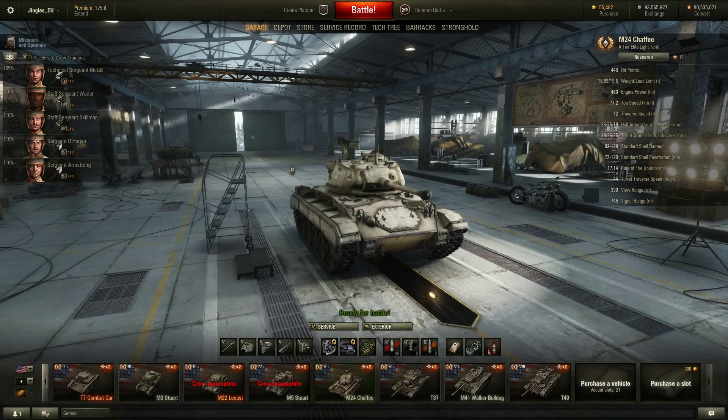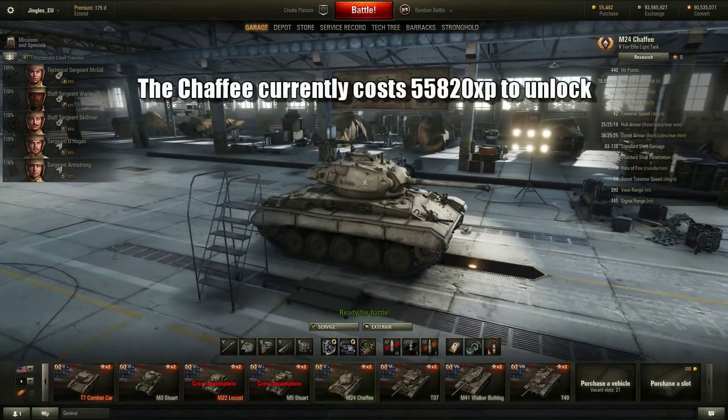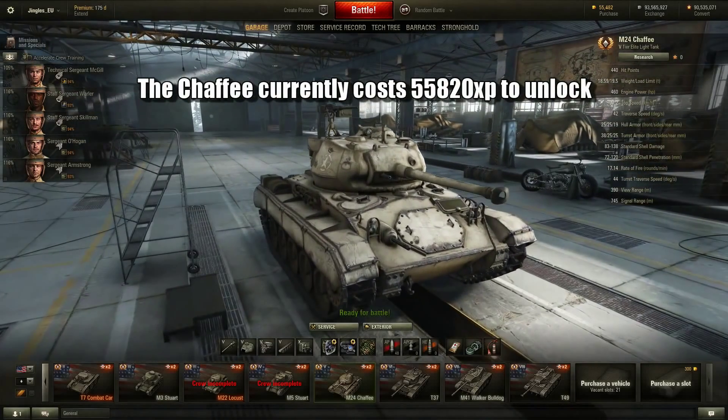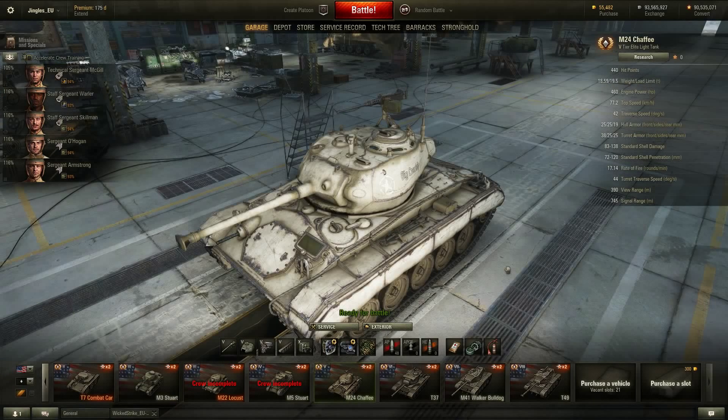Those of us who already have the Chaffee don't get the XP we sank into it refunded, which is bizarre. Remember when they removed the 1,200 horsepower engines from all the German tanks — those of us who'd spent all that experience researching those engines got it back as free XP? That doesn't seem to be happening here. If you unlocked the Chaffee and paid something like 64,000 XP for it, it's just gone.